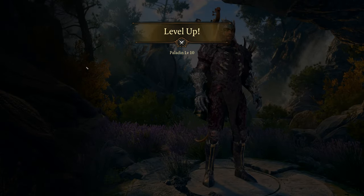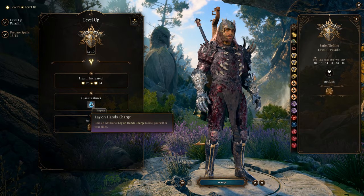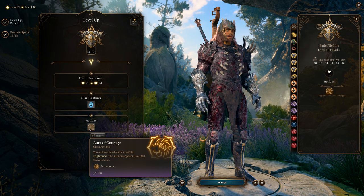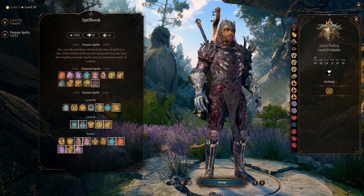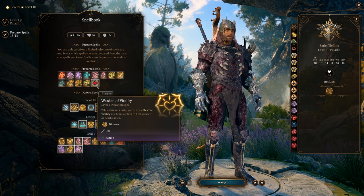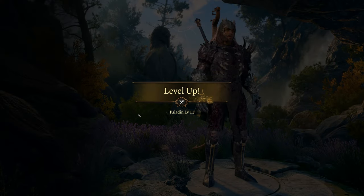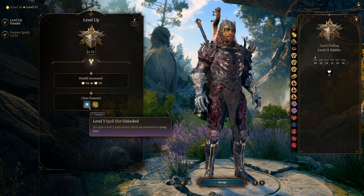At level 10 we get more Lay on Hands charges and Aura of Courage — nearby allies cannot be frightened. Note that if the paladin gets knocked out, the aura is lost. I'll put in Warring Vitality to abuse as well.